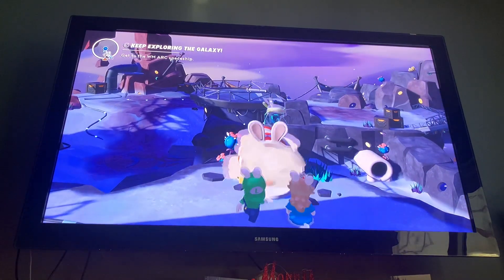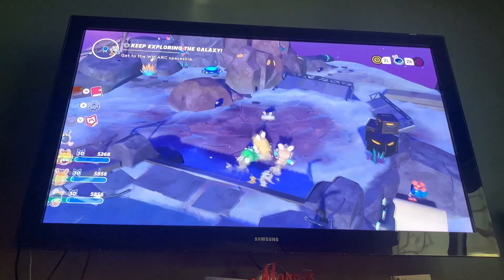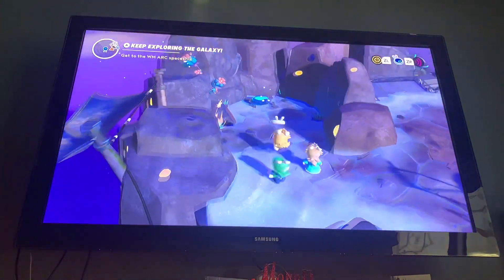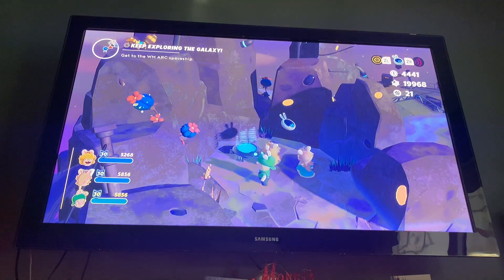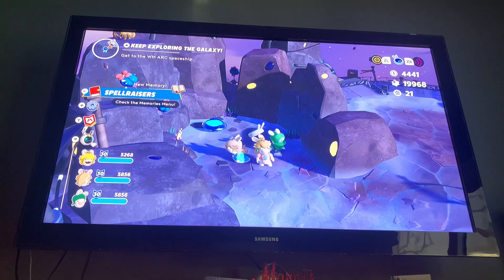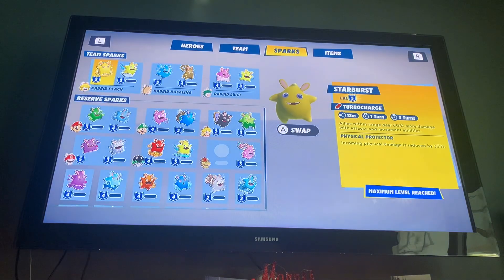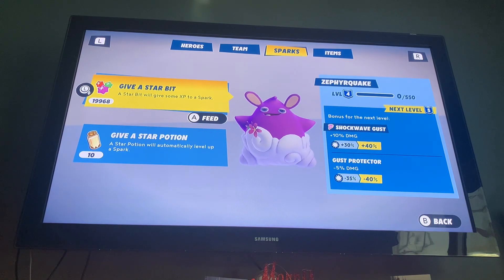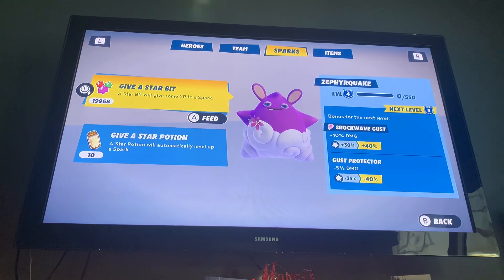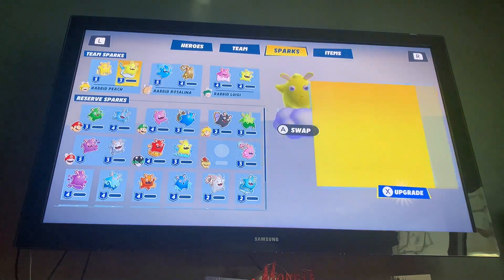Alright, here comes the first memory that we missed. Look it up — it's a direct coin challenge right here. Indeed. Spell Raisers. Why did I press Y? Oh my God. Did I ever upgrade you? Should we upgrade him? I mean, these enemies aren't getting stronger and stronger.